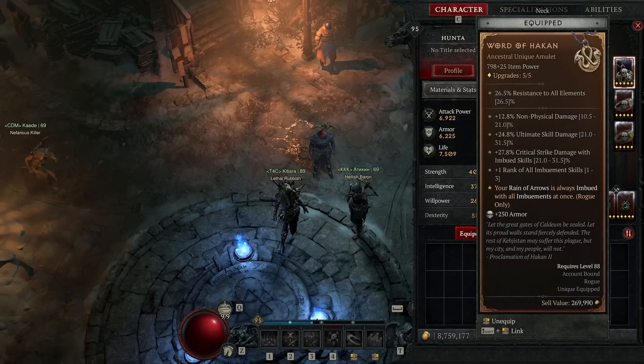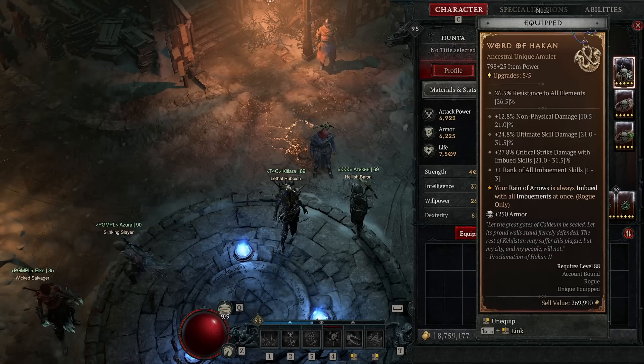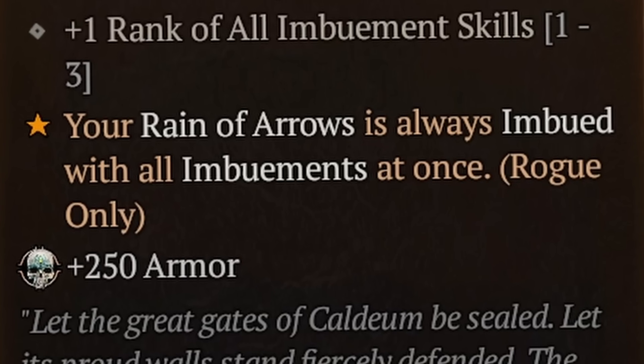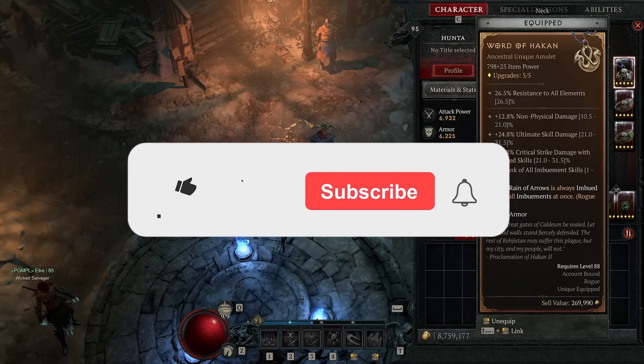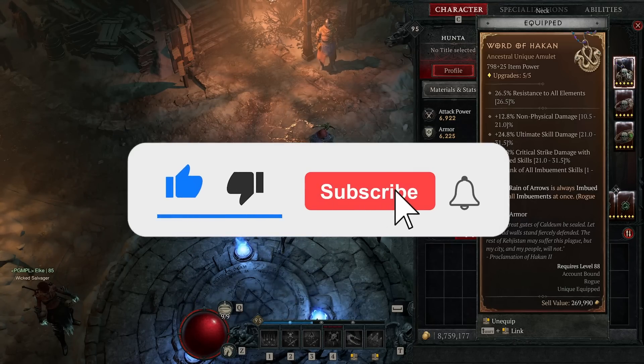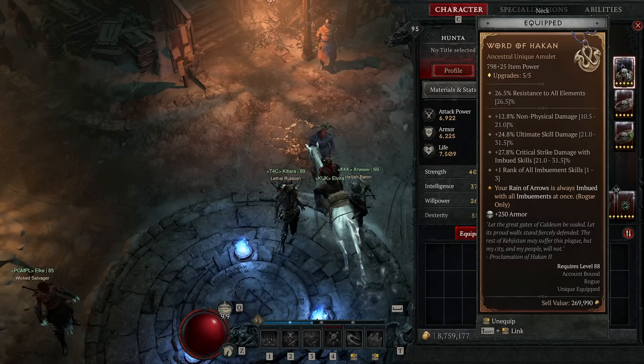Let's start with the amulet since we already talked about it. The Word of Hakan is one of the most important pieces for this build — it is absolutely mandatory for rain of arrows. I have pretty bad rolls on mine, only plus one rank to all imbuement skills even though you can roll plus three, so better rolls are really nice. Most importantly the aspect imbues rain of arrows with all imbuements at once every time you cast it. Until you get the amulet, subscribing and liking the video is rumored to increase your luck in Diablo 4.